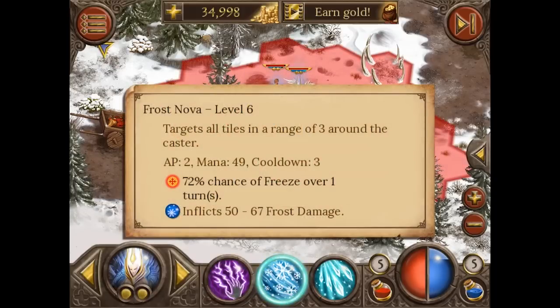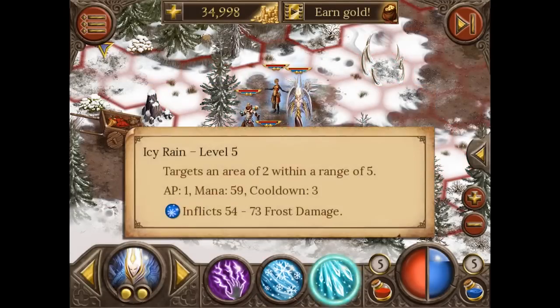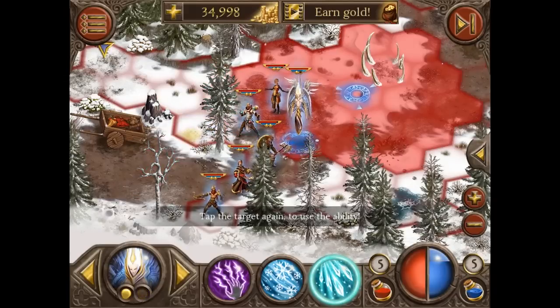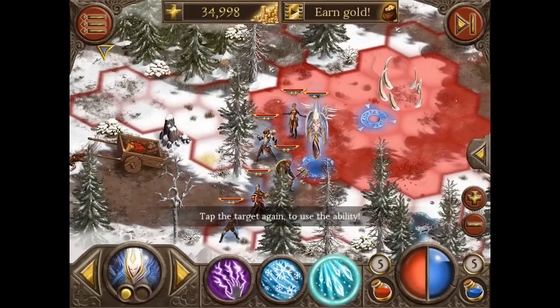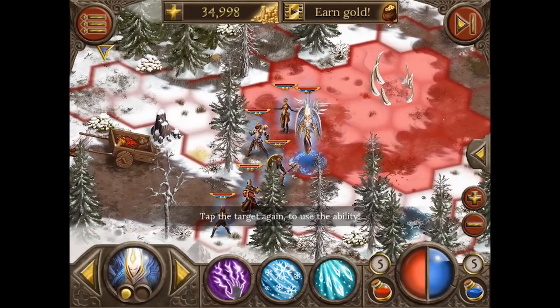The second ability is the Frost Nova. It deals frost damage and has a very high chance to freeze enemies for one turn. The third and last ability of the Windcaller is the Icy Rain. The Icy Rain also deals frost damage. It targets a very big area and is very beautiful to watch — we will see the Icy Rain in action later.